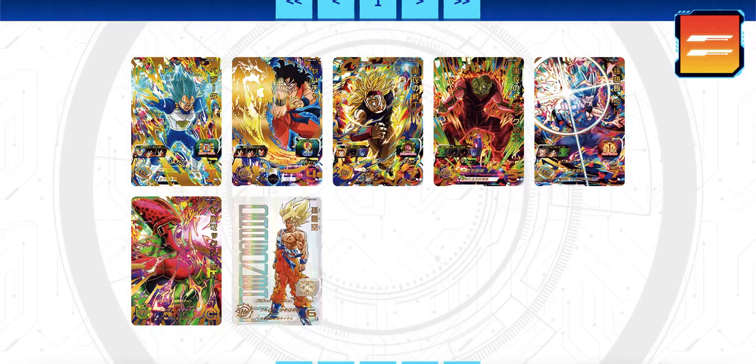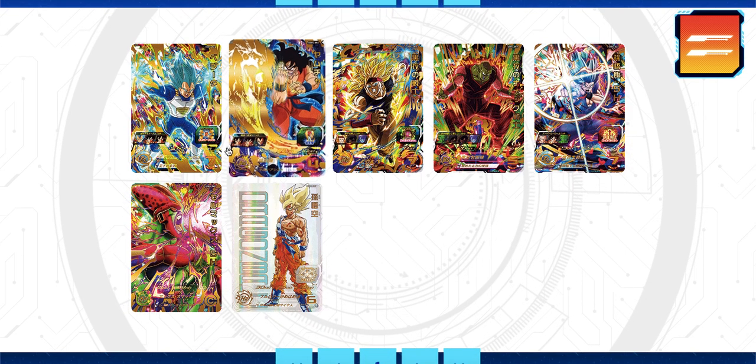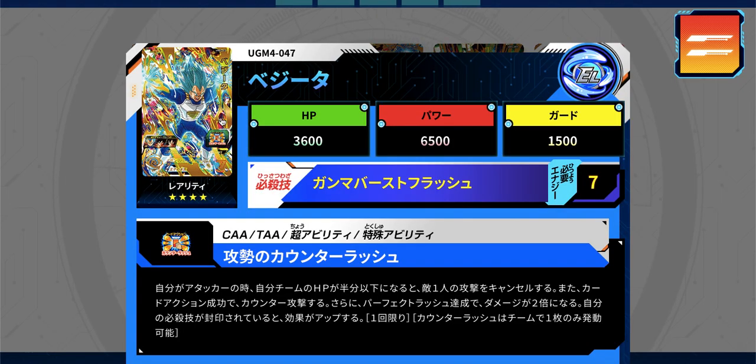Now onto the main event — the fully new URs with new card art and new abilities. First up we have Super Saiyan Blue Evolution Vegeta. The art looks all right, though we've had a lot of SSB Evolution Vegetas, so nothing too special there.